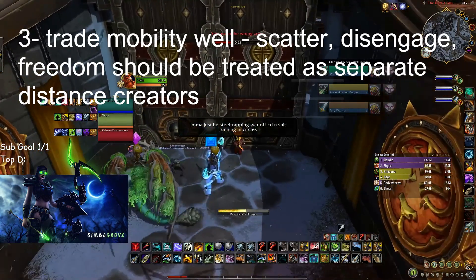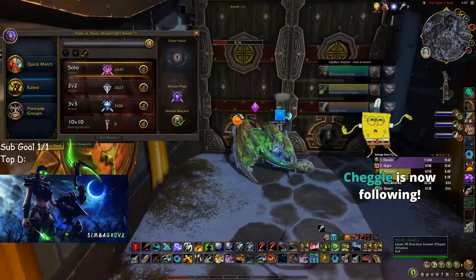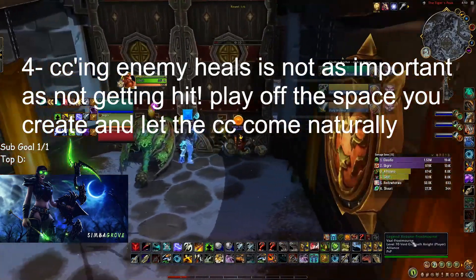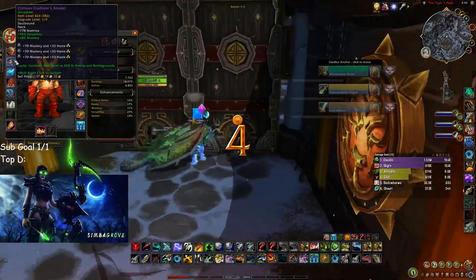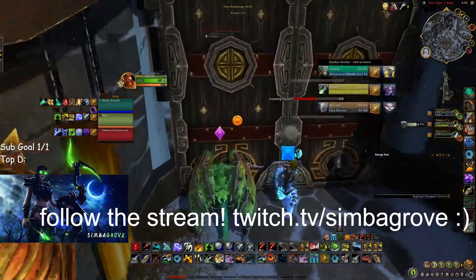Third, make sure you are managing your mobility as best you can. Do not overlap too much. Think of scatter, disengage, and freedom all as separate distance creators. Fourth, do not run through the melee to CC the enemy healer. Creating space and playing for dampening is more important than a trap when you have no pressure. The key is to survive long enough to play off your melee teammates' pressure and a win condition should open up eventually. A small CC such as a silence or scatter on the healer paired with your burst can be all it takes sometimes.